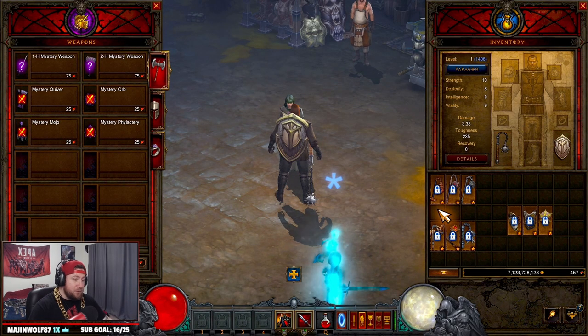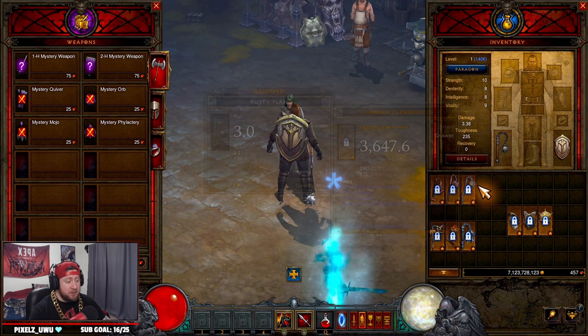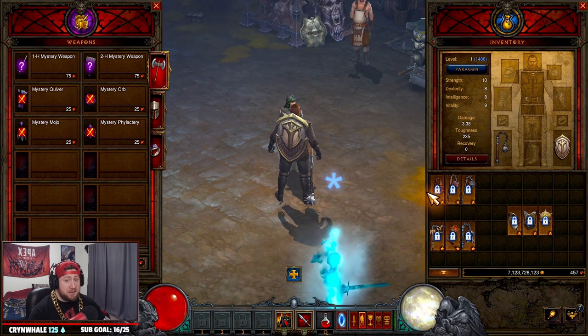First things first for the Crusader: you're going to have two-handed flails, and you have a bunch of options. Here's the tricky part about why the Crusader doesn't have the best start — with two-handed flails you have about eight options when you upgrade a rare into a legendary, and on one-handed flails you have about seven options. The best out of each is only three, so let's talk about it.